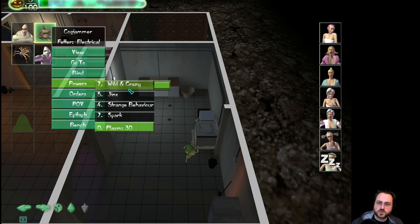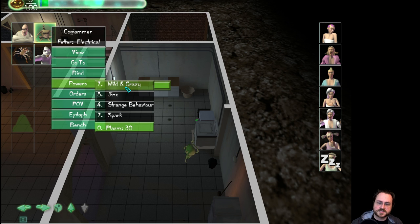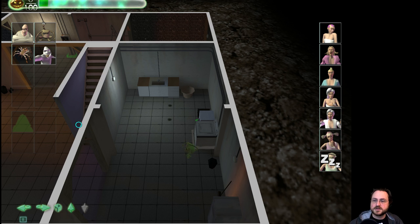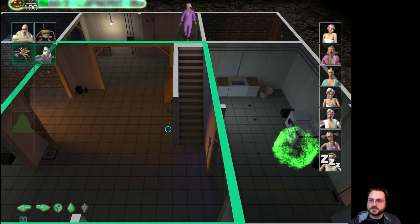Now by default he doesn't do anything — it does take a little plasm to summon him. If I click on him I can tell him to start using his powers. Just to exist he needs five; if I tell him to use Spark it'll cost ten plasm and he'll occasionally cause sparks from the clothes washer. Going up the list enables more of his abilities — by going Wild and Crazy, all devices in the area start malfunctioning. He'll cycle through all abilities and then wait for cooldowns to come back.